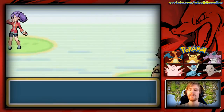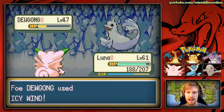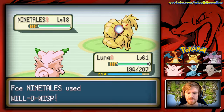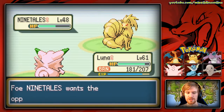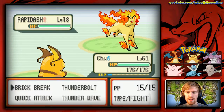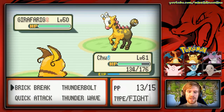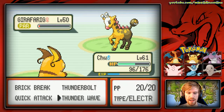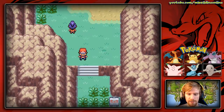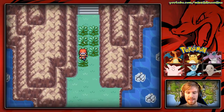I should be going to put Hitmonchan in my party real soon. There's a Ninetales — I'll hit it with Psychic, probably not ideal but there we go. Luna hits level 62! I didn't mean to use Surf — I thought it was a Water-type Pokemon but it wasn't. We'll use Thunderbolt on this Girafarig, and then Brick Break to finish — there we go.